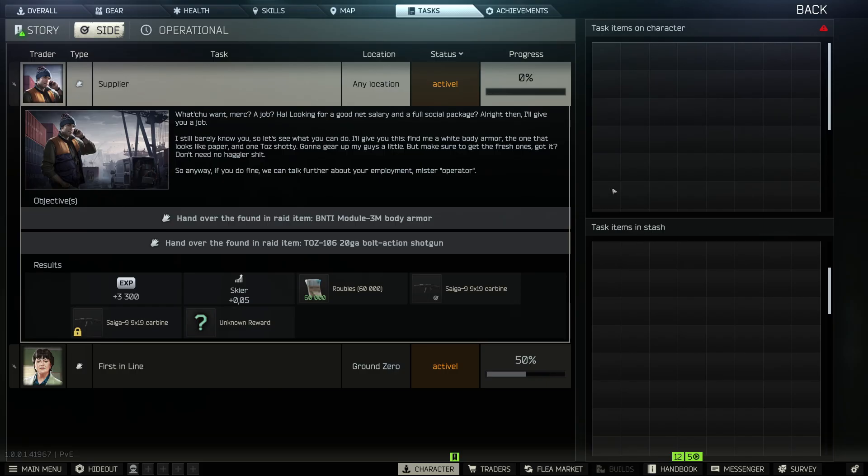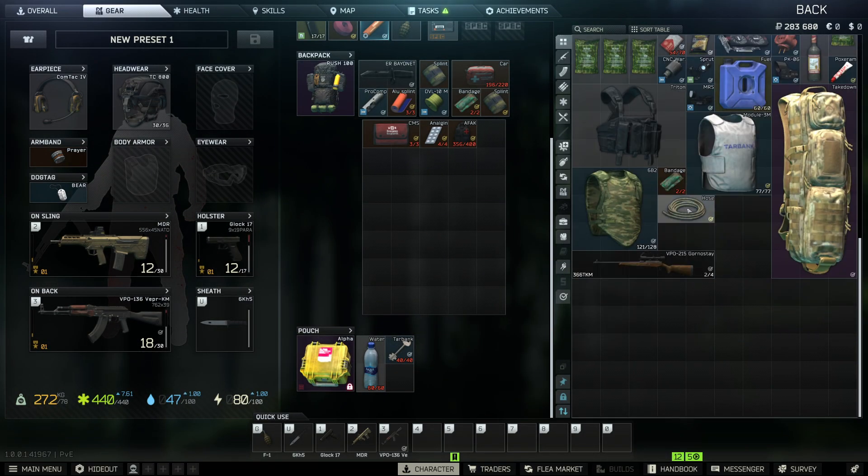To actually turn in task items, what you want to do is first make sure the item has a check mark next to it. You'll see this yellow check mark, and that means that it's found in raid and you're able to turn it in.